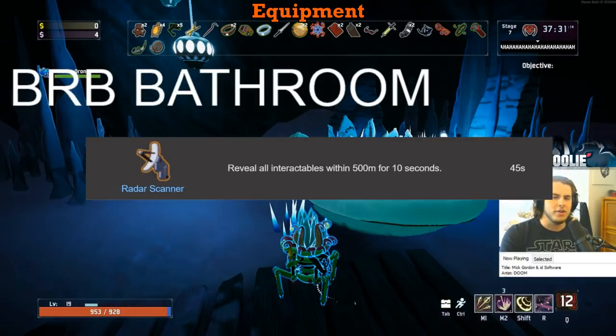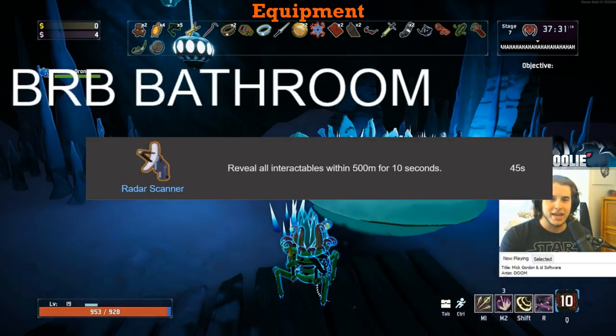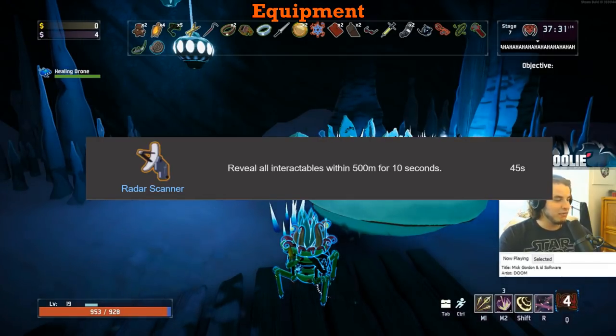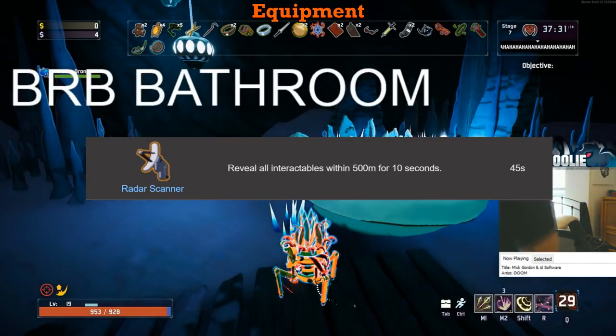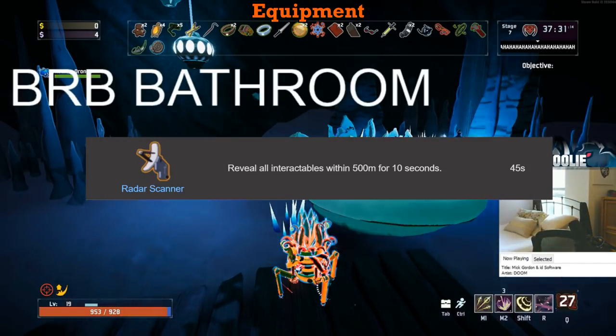The Radar Scanner gets an F. Literally, just learn the spawns — learn where chests and shrines and teleporters can spawn and use your eyeballs. Your eyeballs are probably better than this thing because the question marks it puts on the screen are very hard to see with more than 10 markers, and believe me, there will be more than 10. F tier, and yes, even with the equipment drone.